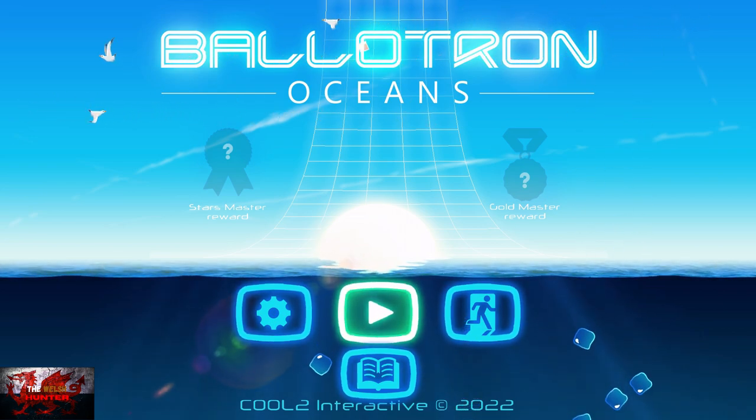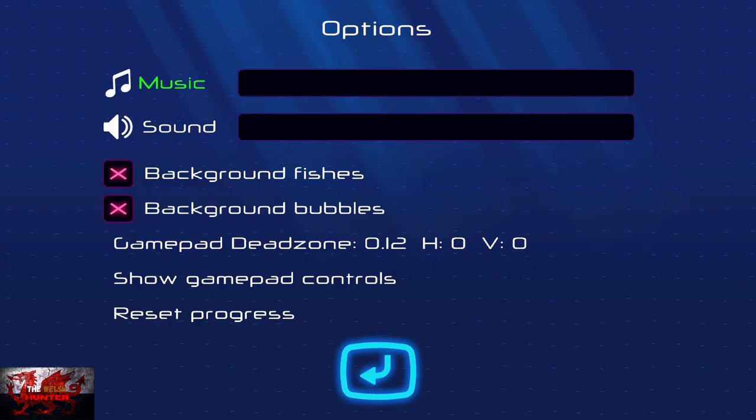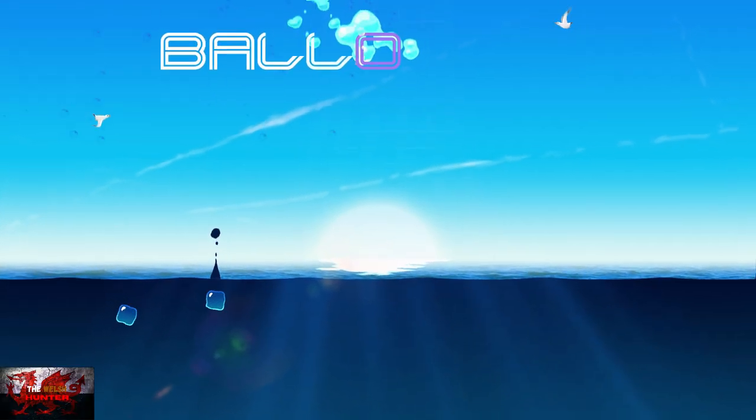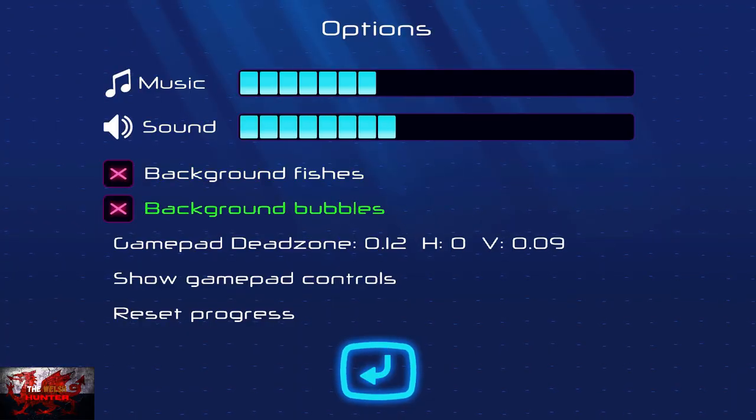If you don't know what or how to play this game, basically it's kind of like snooker or pool. You literally gotta hit one small little ball into a big blue ball, and that's gotta hit the green ball — that is how you complete the level. So it's very easy.